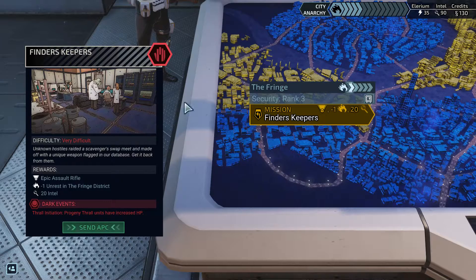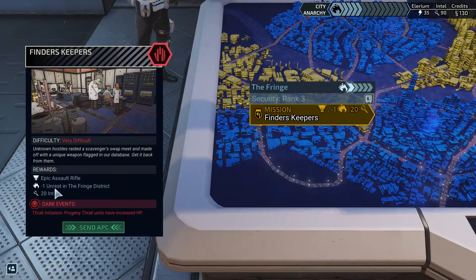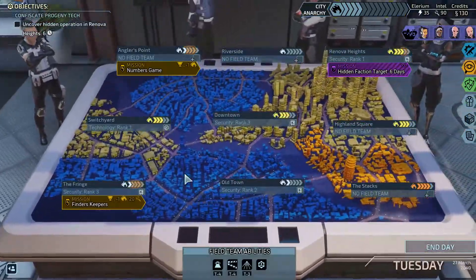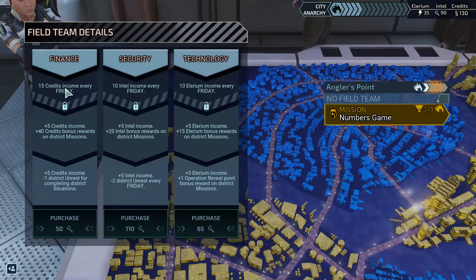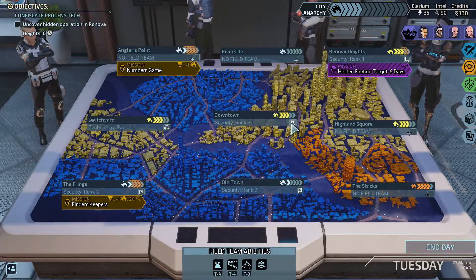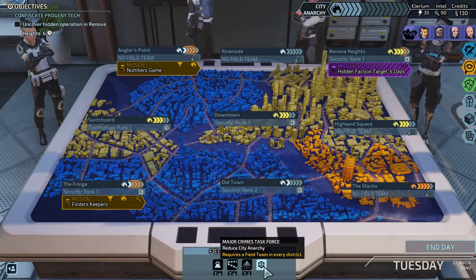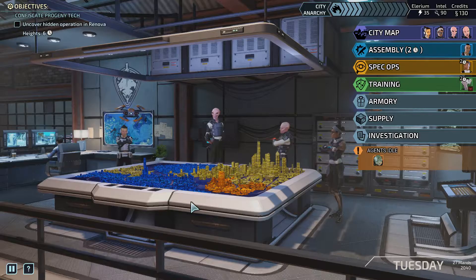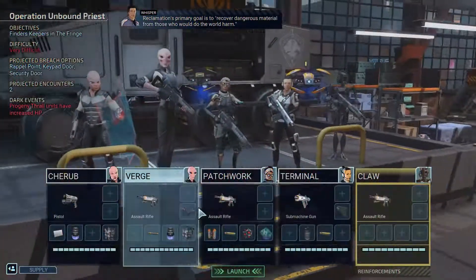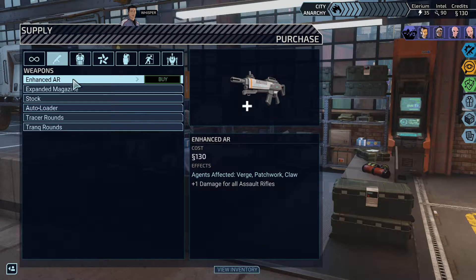Welcome back to XCOM Chimera Squad. We're off out on the fringe doing Finders Keepers, so we can get an epic assault rifle, minus one unrest and 20 intel. If I was to do this again I think I would probably get the full nine of these rather than leveling some up like this. Although this is not too bad, it would be better to get reduced energy. We don't have enough Illyrium for it, so that's a bit crap, but anyway let's go and do this.